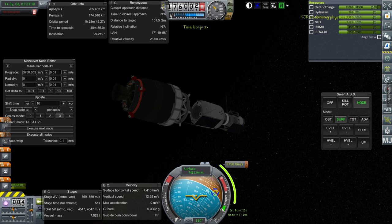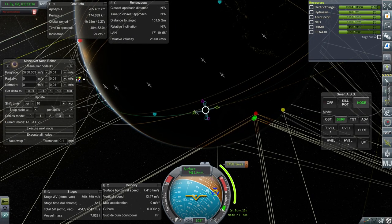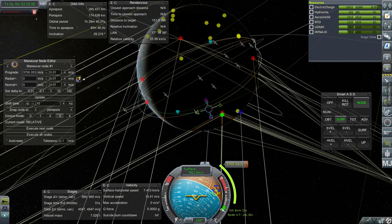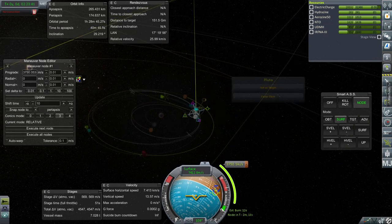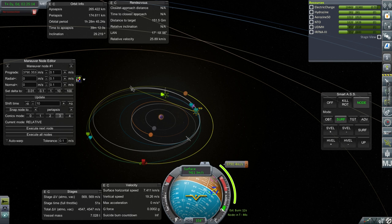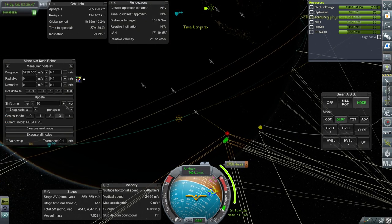It might be that what we need to do is launch a new satellite network — we haven't really done a proper satellite network, I've just relied on stuff we tossed up. Once again I've replanned it, and once again we're approaching the node with no connection. Now we've got a connection.